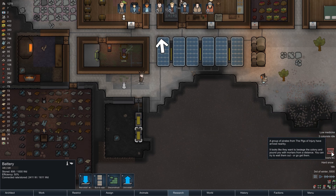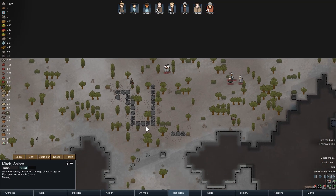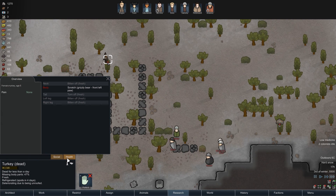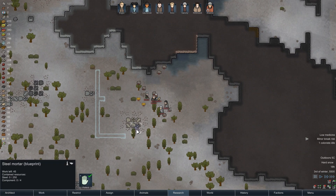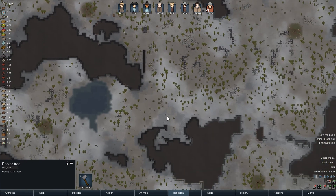We're being sieged! A group of pirates from the pigs of injury have arrived — looks like they want to beseech the colony and pound us with mortars from a distance. Wonderful. We have the manpower, so what kind of things do they have? Steel mortars — only a single steel mortar though. But they can be pretty annoying nonetheless.